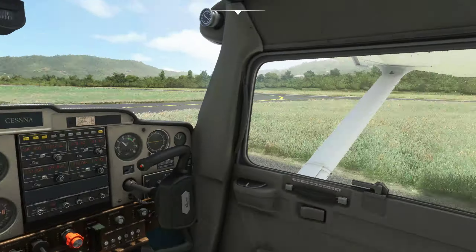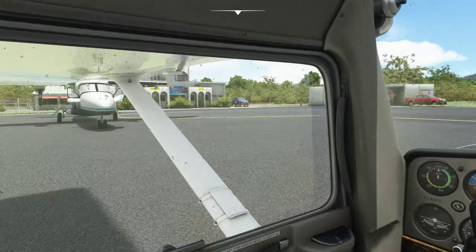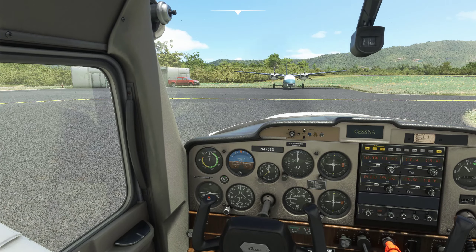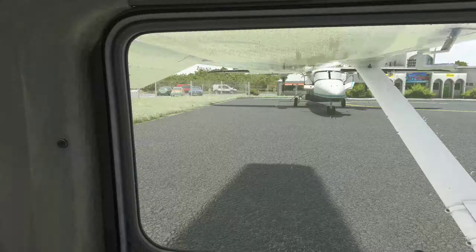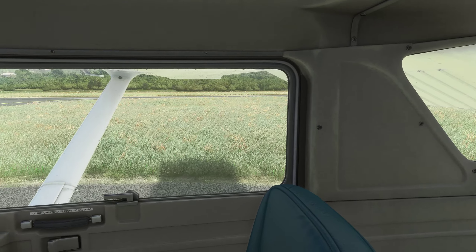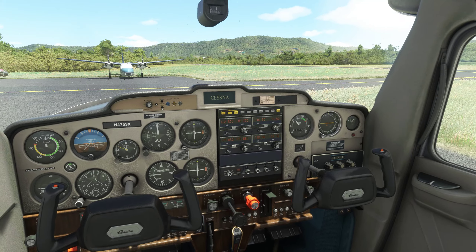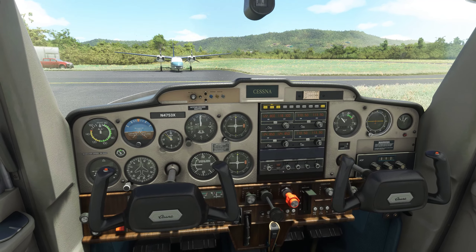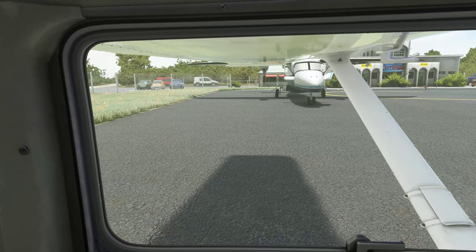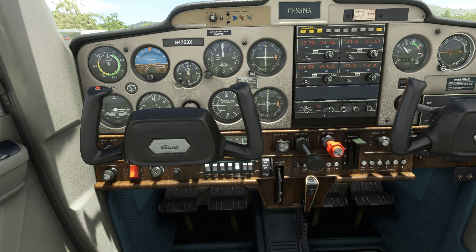I'm not gonna do an engine run-up, but I am gonna check the flight controls — up on that side, down on that side, up on that side, down on that side. Flaps are all the way down and indicating all the way down. I'm gonna lean the mixture for taxi. Flaps are up, elevator is working properly — flight controls are free and correct.